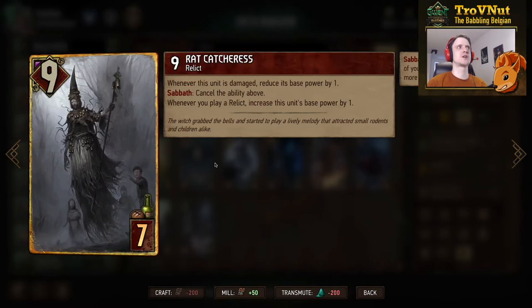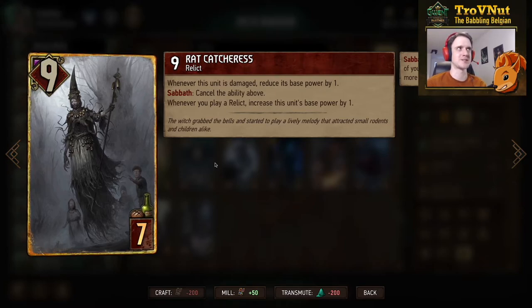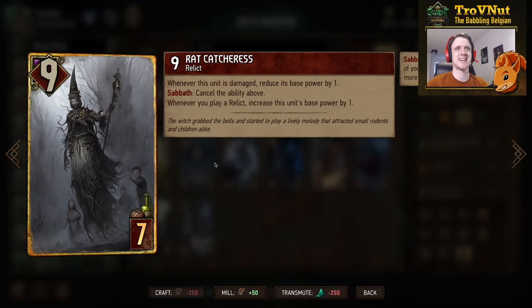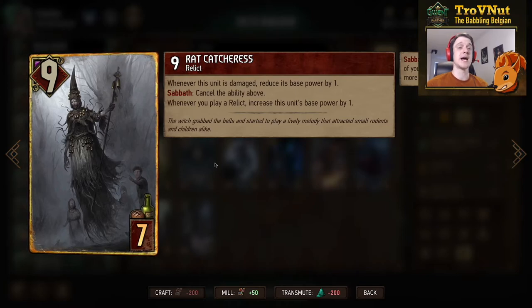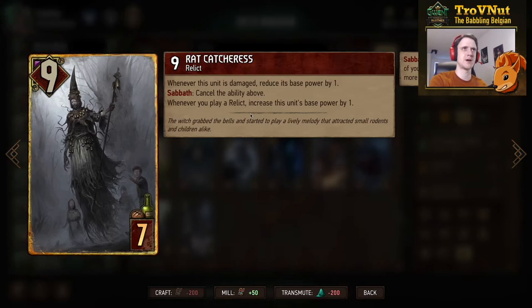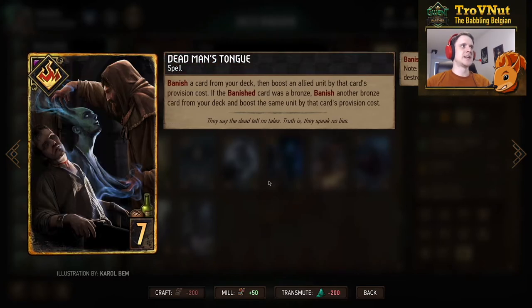The first gold card for Monsters: the Rat Catchers — starts at nine power, seven provisions, also a Relic. Whenever this unit is damaged, you reduce its base power by one — you not only take the damage but also reduce the base power. However, on Sabbath this reduction ability is canceled, so if you have a row at 25 power or more that cancels the reduction. She also has a passive: whenever you play a Relic, increase this unit's base power by one. Sabbath is not required for that passive — only to cancel the damage reduction — but if you can't trigger Sabbath, the damage reduction might really hurt.